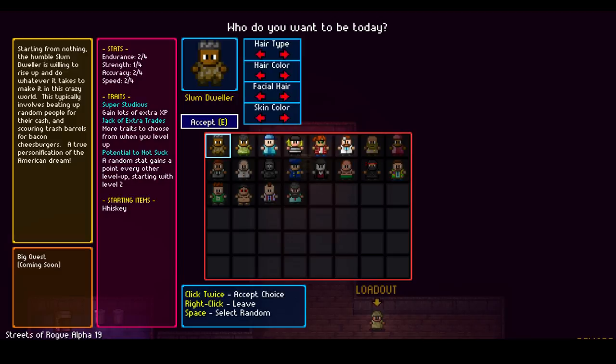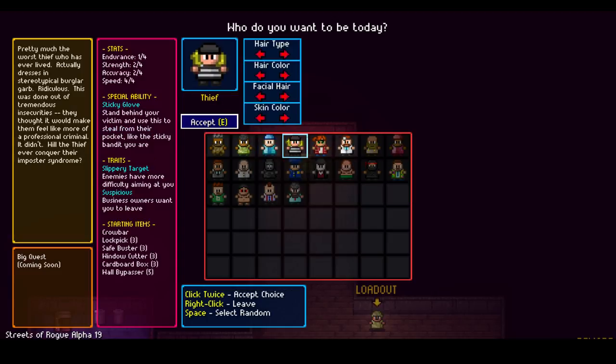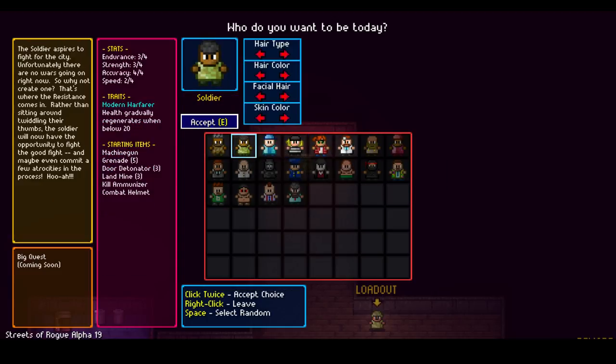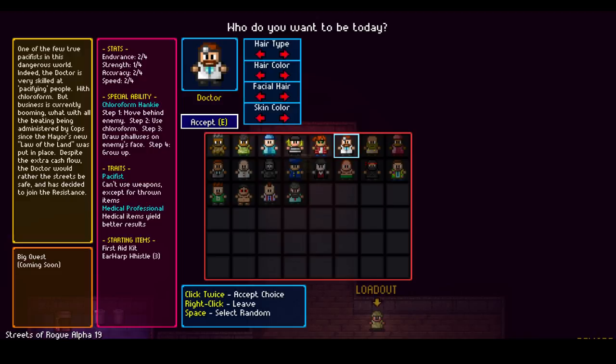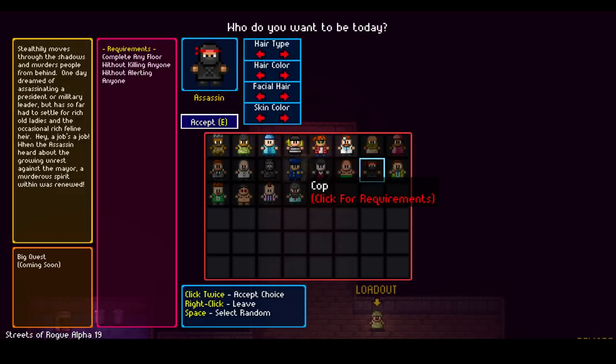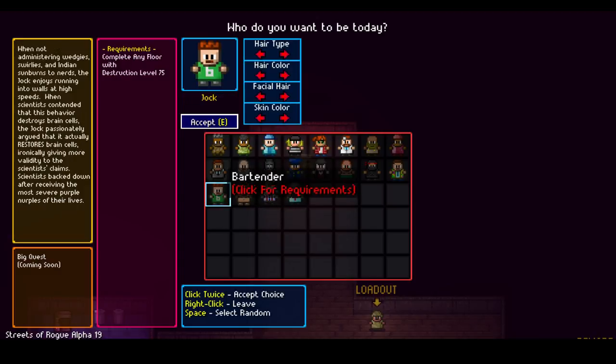Moving into the first mission, each time we have a choice of who we want to play. We can play as a slum dweller, soldier, gangster, thief, hacker, or doctor. The doctor can't use weapons except for throwing and medical items. Their special ability is the chloroform hanky — move behind enemy, use chloroform, draw phalluses on enemy's face, step four: grow up. Some characters like the werewolf have unlock requirements — you have to murder a ghost.